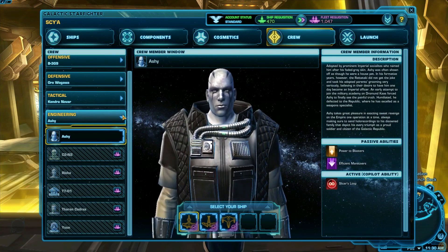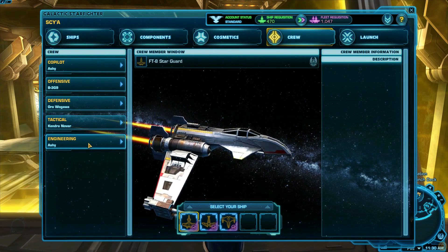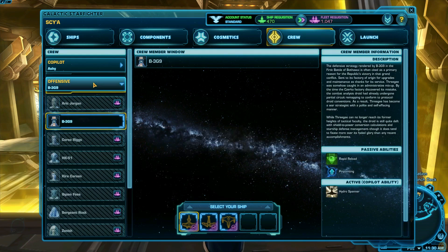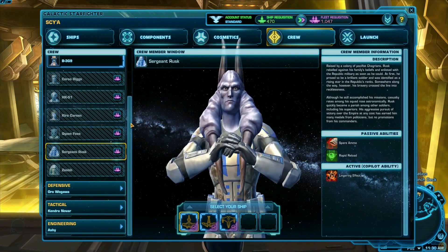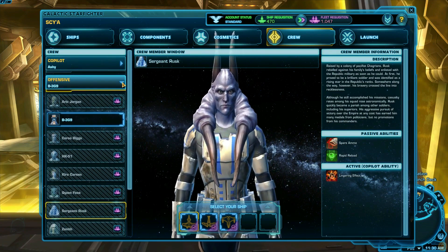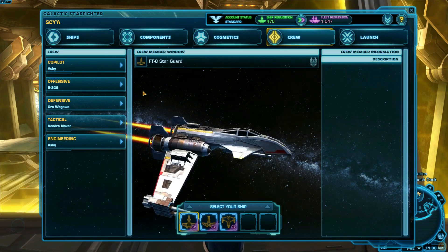There are four different roles you need to fill for your crew: an offensive crew member, defensive, tactical, and engineering. You'll need to choose a crew companion for each of these roles and gain the passive buffs of each one that you choose. What exactly you choose is up to you and how you like to play. Go through the companions you have available and see what you like by rolling over the abilities on the right.